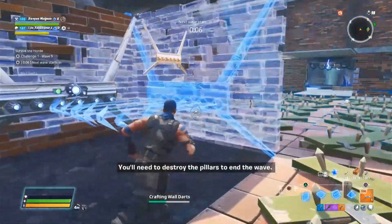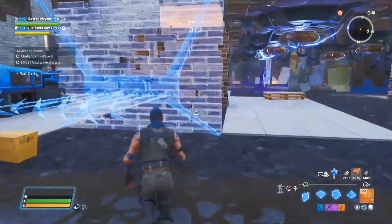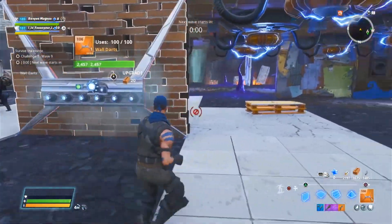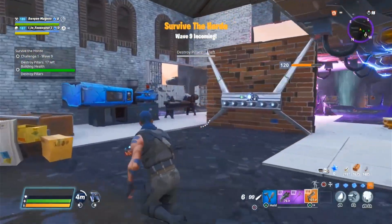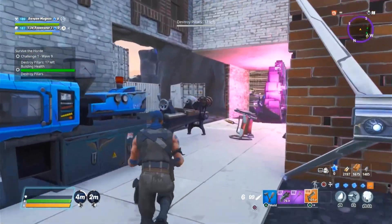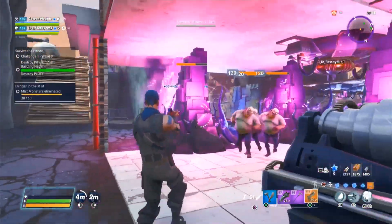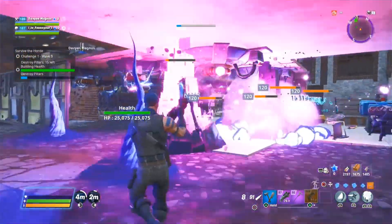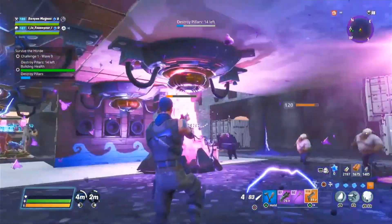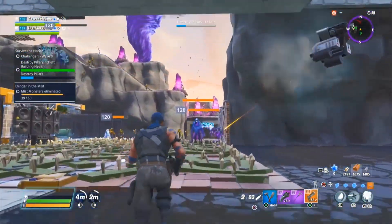There are two different modes during the Horde survival. In one mode, you have to destroy the pillars — as soon as you destroy the pillars, all the enemies will spawn. Later on, once you get enough crafting materials, you'll be able to craft your own weapons and destroy those pillars a lot easier.